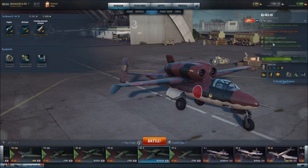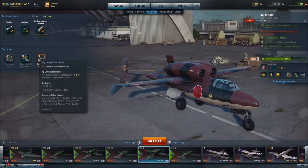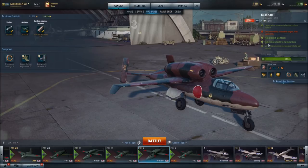You may ask why add more maneuverability when this aircraft already has high maneuverability. Well, the maneuverability is in horizontal turns. If this aircraft needed to turn only in horizontal turns, that would be fine. But the aircraft needs to maneuver in all axes, and so therefore Lightweight Airframe 4. In addition, high maneuverability is not very high maneuverability.